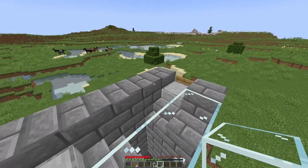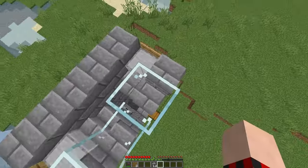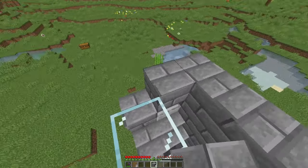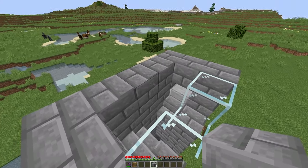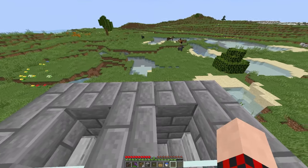Now take out your two pieces of glass and place them in the block directly in front of these stairs. Then fill the entire outside with stone brick or whatever building block you chose, followed by placing two more stone brick in the middle.